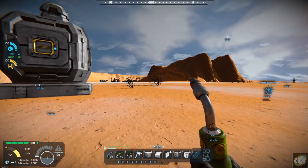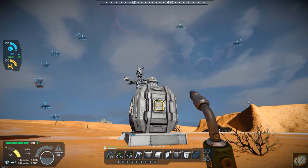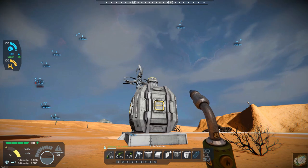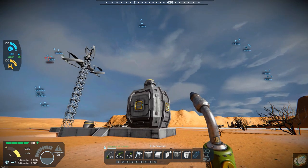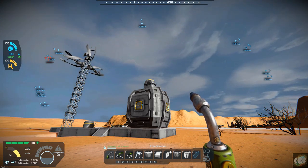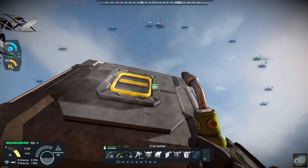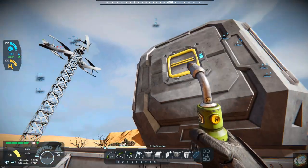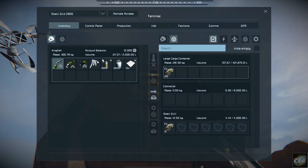I think I have everything in place. We have the connector on top, which is what I'm going to have to do with the others — when I built the others I put them on the side, so I'll have to move that connector to the top. When the drone comes in, it'll land on top of that connector, fill up with the ore, and then once the ore is loaded it'll take off and head back to base. Let's go ahead and turn the drill on — we should be starting to get cobalt into the container here. It's starting to push through.